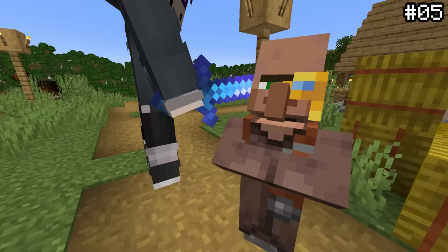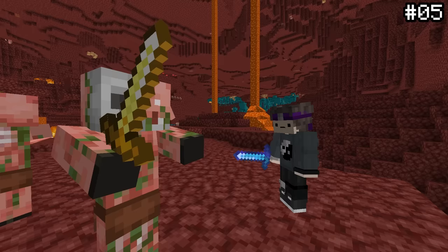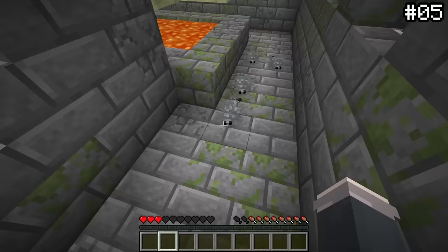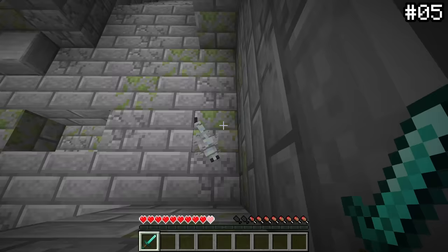OHKOs or one-hit knockouts are your best friend. Whether you're in the nether or in the stronghold, being able to kill your enemy in one hit might just save you. You may know that if you one-shot a piglin, the horde won't aggro onto you. But the same applies for silverfish — if you don't kill a silverfish in one hit, more will spawn from the infested blocks around you. Knocking these critters out with one strike makes them way more easy to manage.